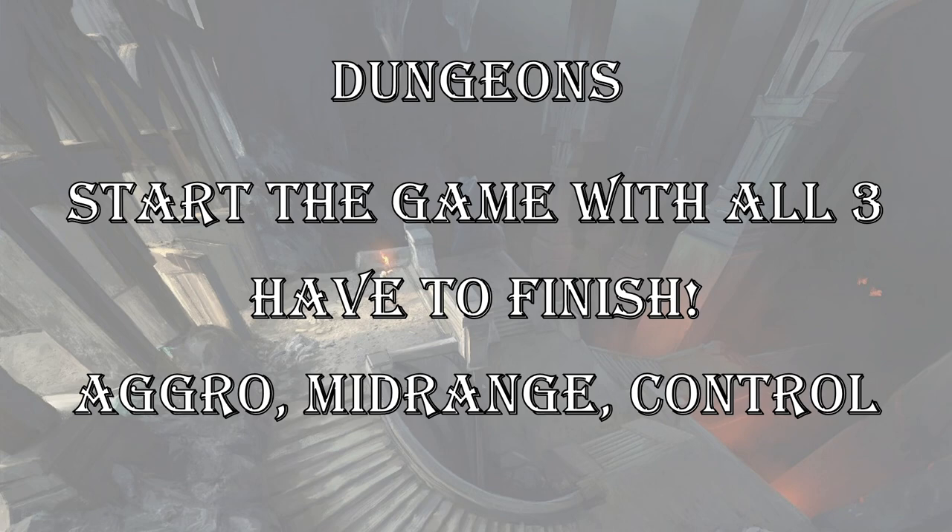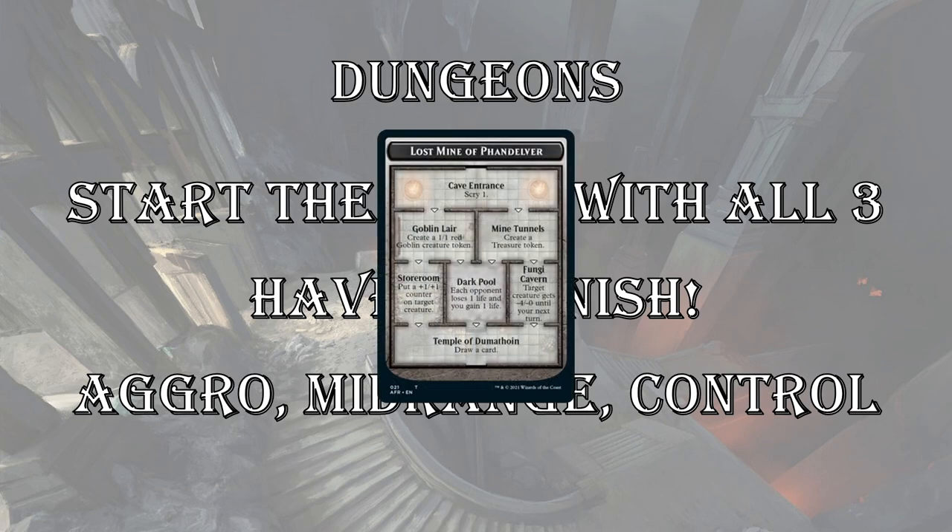These three dungeons roughly align to aggro, mid-range, and control play styles. The first one is Lost Mine of Phandelver — this is more of your mid-range starter dungeon. Usually you'll go down the left path, make your 1-1 goblin token, put a +1/+1 counter on a creature, draw a card. That's the usual play pattern. If you're splashing or have treasure synergies, maybe you go down the right side to get your treasure token, drain your opponent, draw a card.